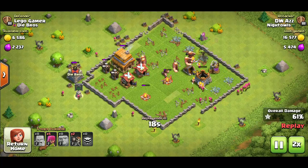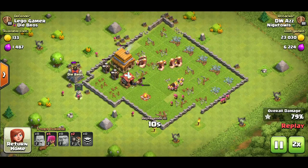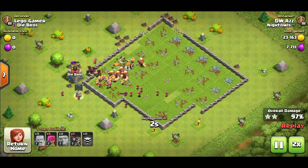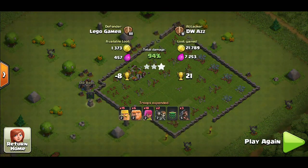All the defenses are already down with about 20 seconds left. GiBarc is probably the only strategy you need at town hall 4 — it's the easiest, it's very adaptable, you can use any CC troops, and it'll pretty much get you three stars every single time as long as you kill the enemy CC troops.